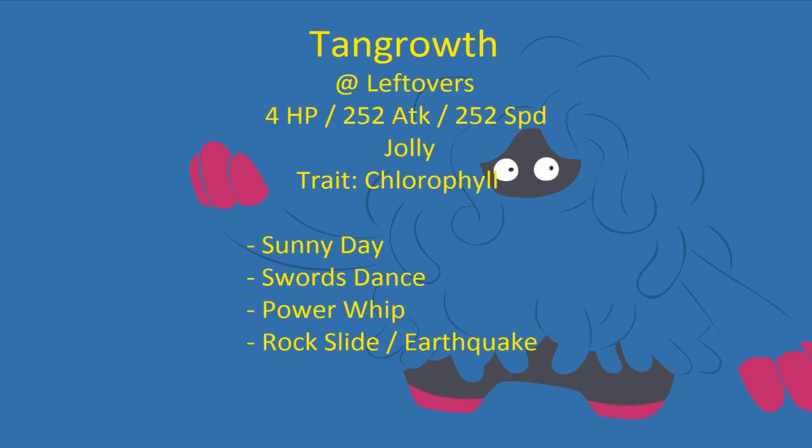It does outspeed quite a lot, and its attack at plus-two is at 598, which is pretty high. With a 120 base power move in Power Whip it's gonna be doing some crazy damage, and Rock Slide is for coverage to hit Flying types. The only thing that really walls it is Steel types unfortunately. You can either run Rock Slide or Earthquake, but if you run Earthquake you're not gonna be able to hit Flying types, so it's whatever you want most.